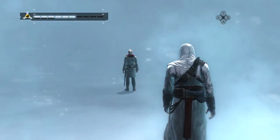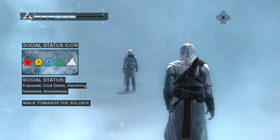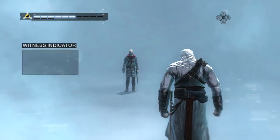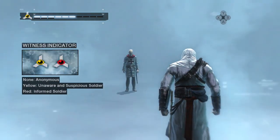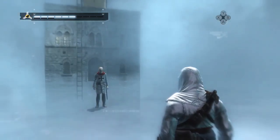The Animus will also provide other important information. The social status icon gives you information on your social status. The different states will be explained in context soon. This icon appears when a soldier is looking at you. The yellow color means the soldier is either unaware or suspicious of who you are.